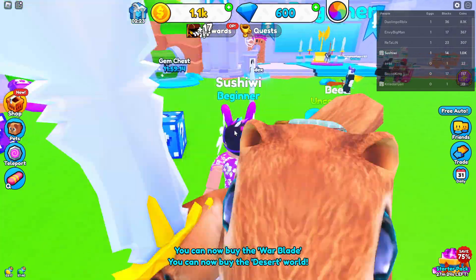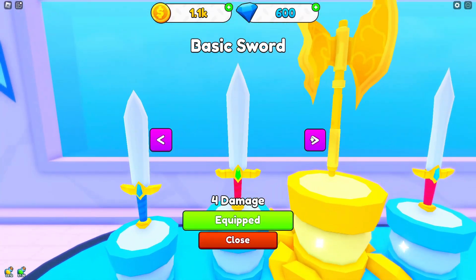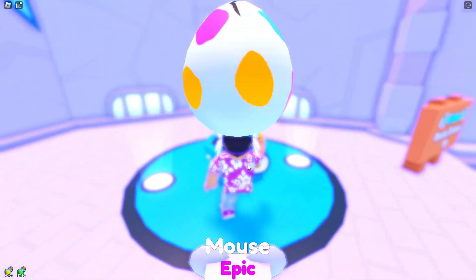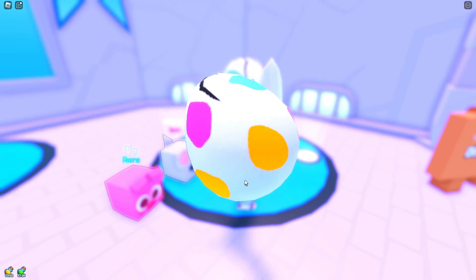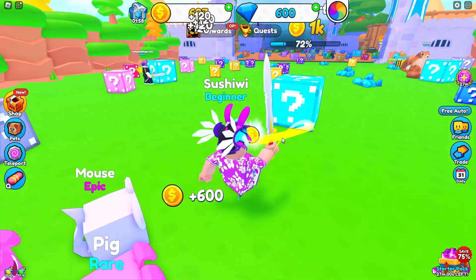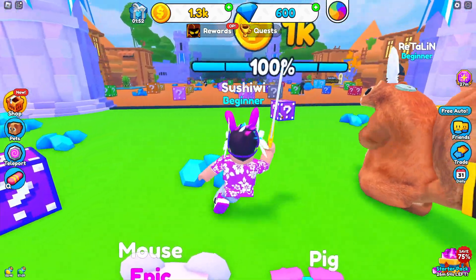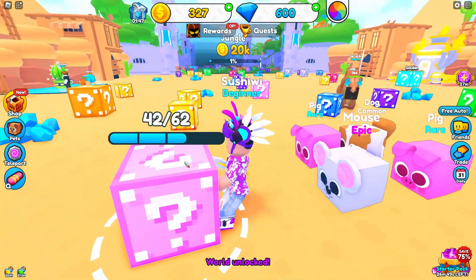Let's get the next swords so I can have the best sword, then get some more pets. We got a pig and a dog — I think you can have four pets, so let's get four. Let's keep breaking blocks and make that money so we can unlock the next area. We have enough — here we go — we're unlocking the Desert!